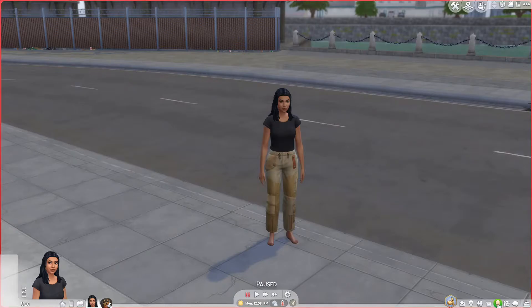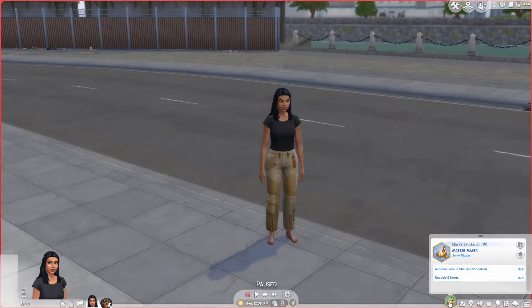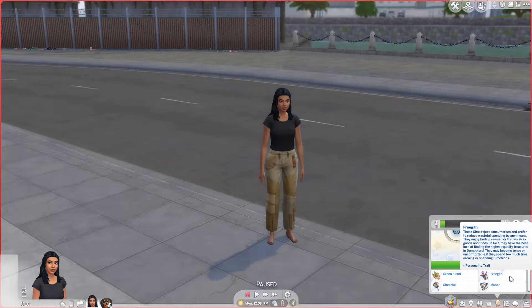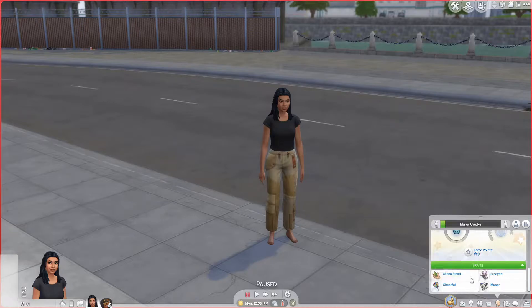So this is my character Maya. The idea behind this let's play is that I want to eventually have our own furniture shop. I want Maya to dumpster dive to begin with, but eventually focus on making and fabricating things — a craft table, candle making station, and fabricating machine. I'm not going to do juice fizzing. I've given her the aspiration of Master Maker, and the traits of Green Fiend, Freegan, and Cheerful.